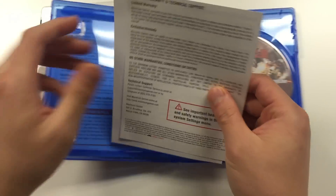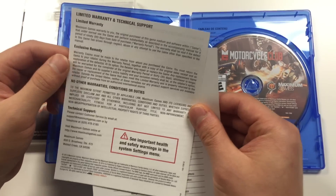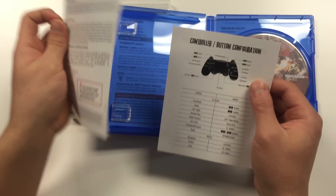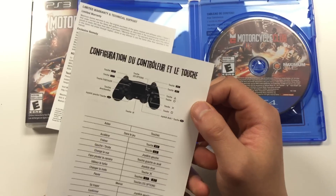Let's take a quick look at the papers. You've got the limited warranty and technical support, with the back side being the translated version. You've also got the controls and the translated version.